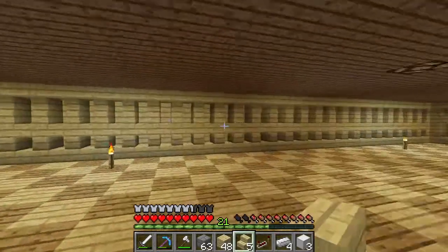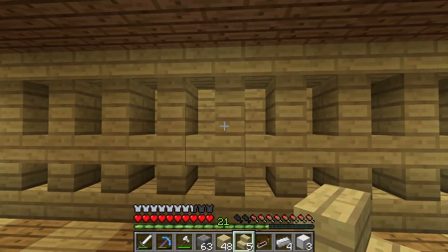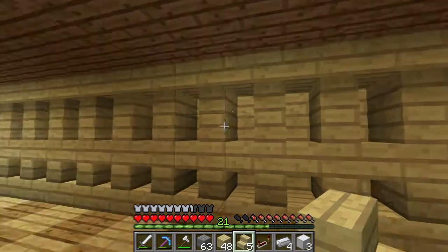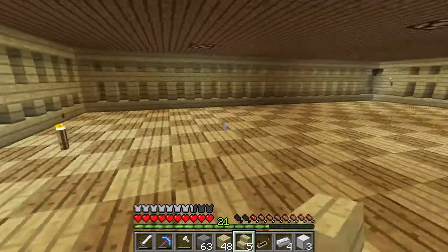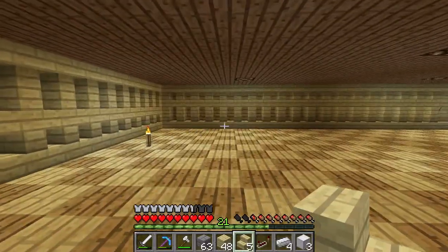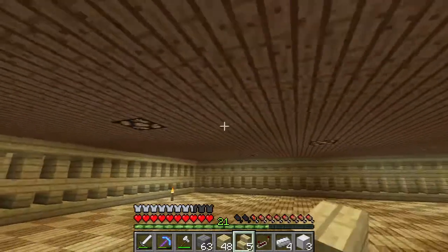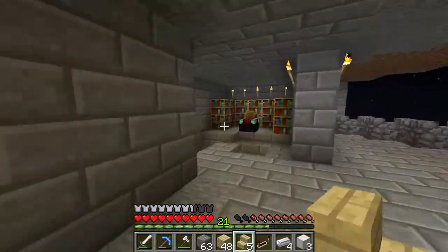Over here there is going to be a 3x3 door — a massive redstone door that's going to open up into another room. I'm not sure whether I'm going to put the farms there. I was originally going to put the farms in here but now that there's wood in here it doesn't really suit having farms on wood, so I'm thinking of moving them to another room. Maybe through the door, but I still haven't worked that out. Stay tuned and you'll see what I end up doing.